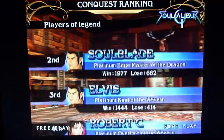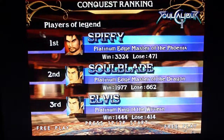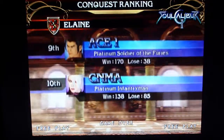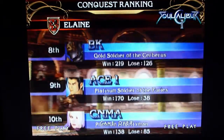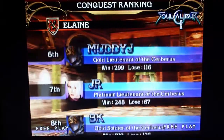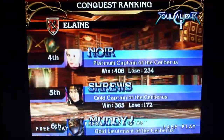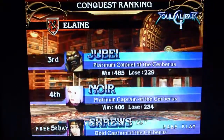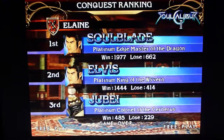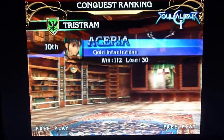If you recognize any of these names as names you've seen on location, or even that Conquest mode ID, just let me know. Because as you can see, these really wouldn't be names that Namco would have put in — it probably would have been something like Heihachi, Ivy, or even Talim. They might have just made the names of the characters. That's a quick view of Conquest mode. In my next video, I will post my other playthroughs.